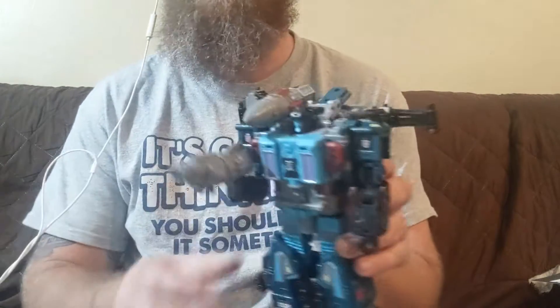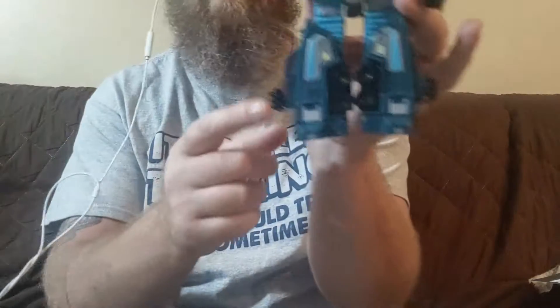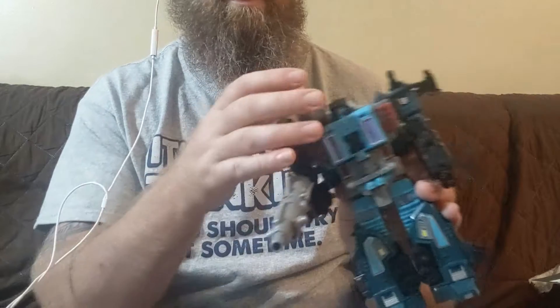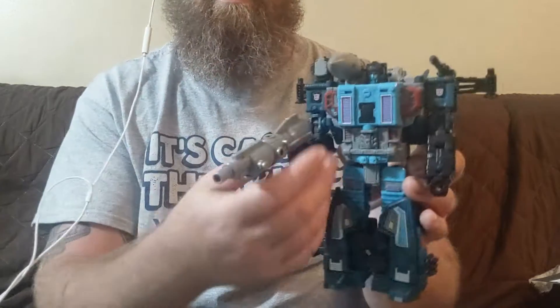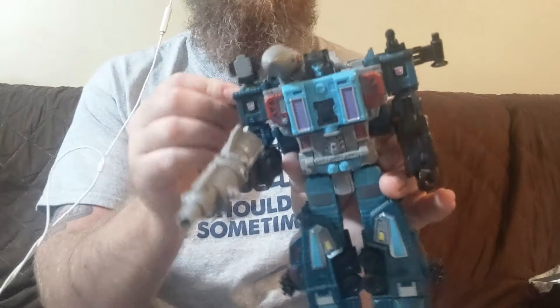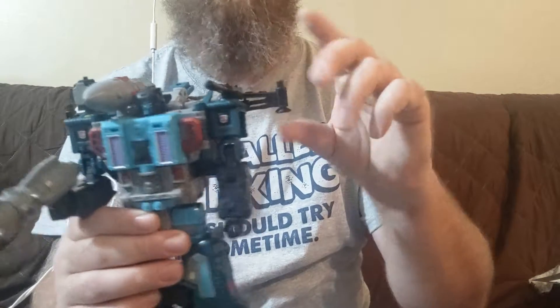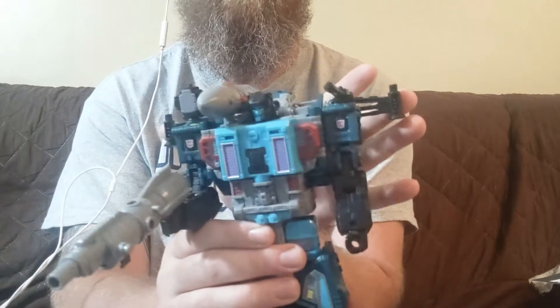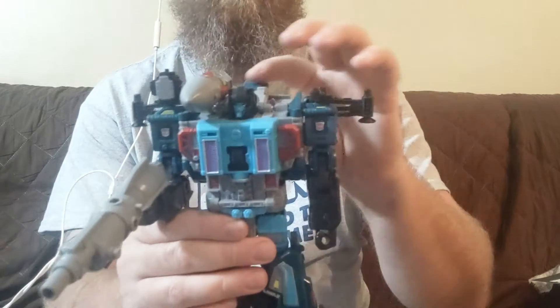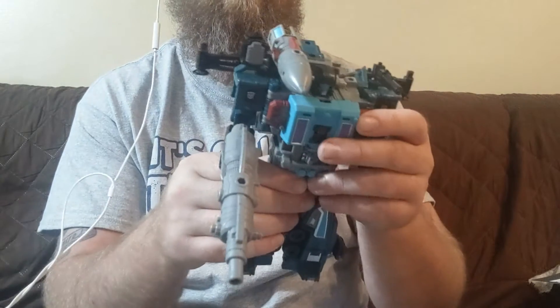All right, got him together per the instructions. So he's got the little radar, the gun, missile launchers, and the one that shot off earlier — tracked it down, put it on him. Got the rocket on his shoulder and the other half of it is his blaster. I've seen somebody say once they kind of envision these support struts to kind of be a little jetpack for them, which kind of works — makes sense.